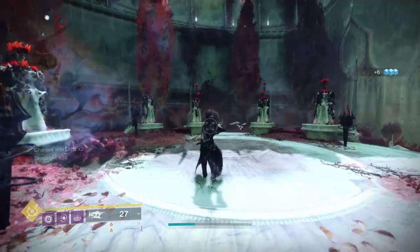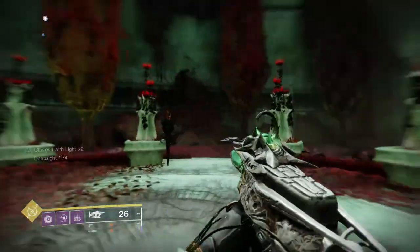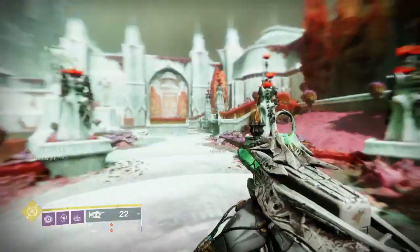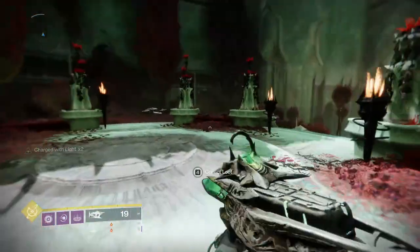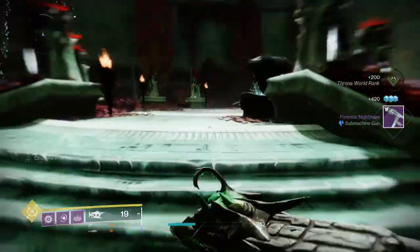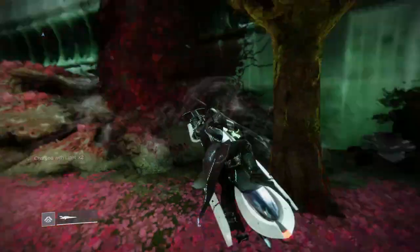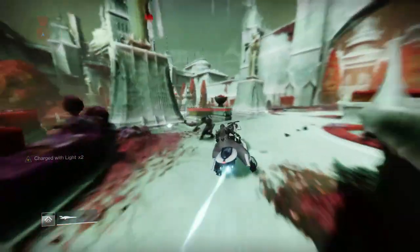Let's go ahead and reveal it once again. It can be a little bit confusing with this one sometimes — just try your luck, you're eventually gonna get it. There we go. Go ahead, collect our nice chest — once again 200 rep. Let's go get our damaged sparrow. 200 rep and a guaranteed legendary.